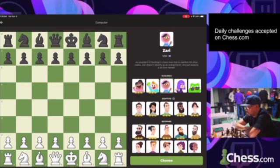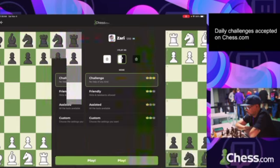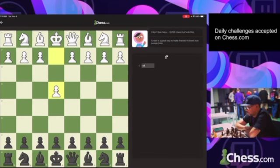Okay, Duolingo Zari rated 1250. We're going to play in challenge mode - we don't care what color. Looks like we have the black pieces, so we're going to play the Sicilian.